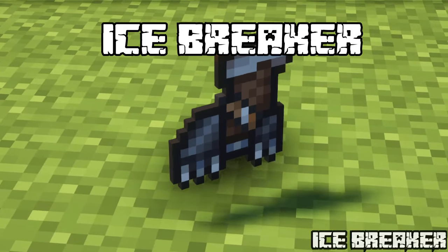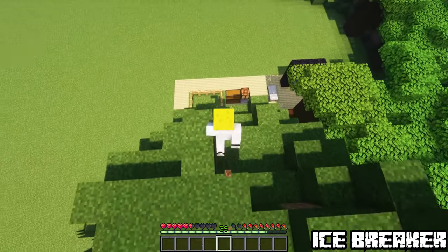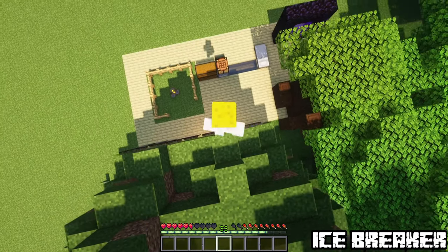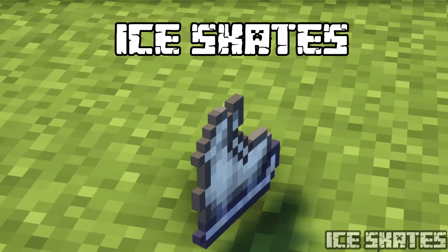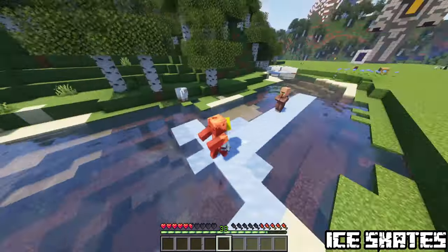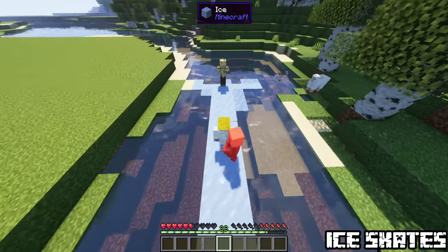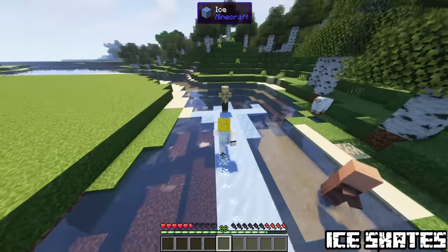Ice Breaker. Sneak while you are falling to inflict a shockwave which will damage entities. Get it in snowy or tundra villages or in igloos. Ice Gates. Increases your movement on ice. Grants the ability to ram mobs while holding right click, inflicting damage and knockback. You can freeze water under your feet. Found in snowy villages, taiga villages, and igloos.